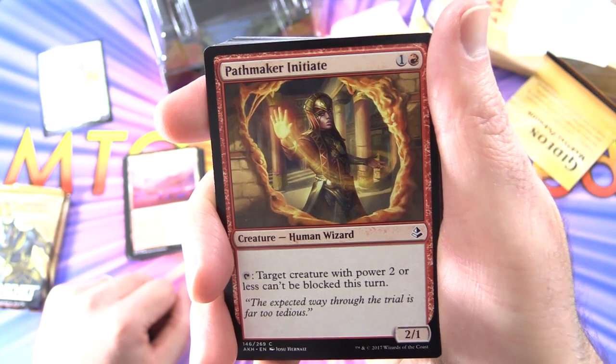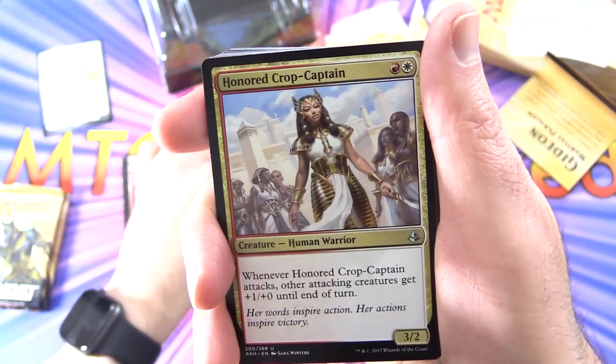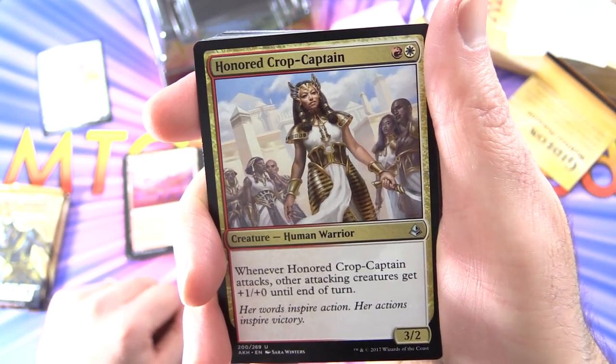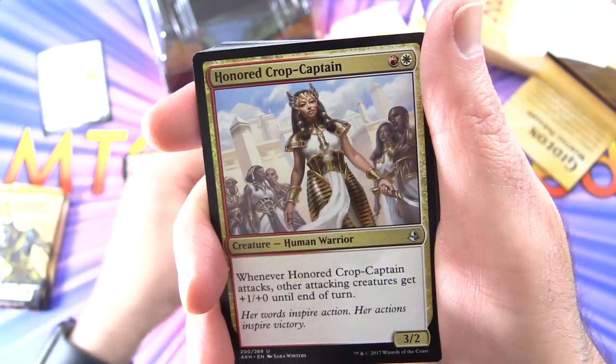Pathmaker Initiate — Creature Human Wizard 2/1 for 2 mana. Tap: target creature with power 2 or less can't be blocked this turn. And we get an uncommon Honored Crop-Captain — Creature Human Warrior 3/2 for 2 mana. Whenever Honored Crop-Captain attacks, other attacking creatures get plus 1/plus 0 until end of turn.